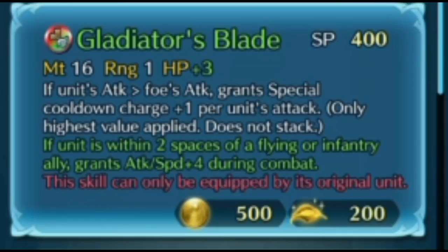I think so too, because especially if you want to run a Life and Death build — if you want 9 res on your Ogma — then yeah, definitely a three-charge special. I think Draconic Aura is fantastic. Definitely.